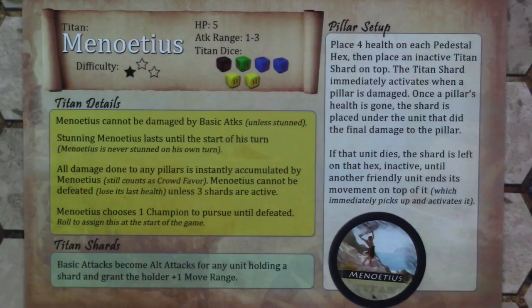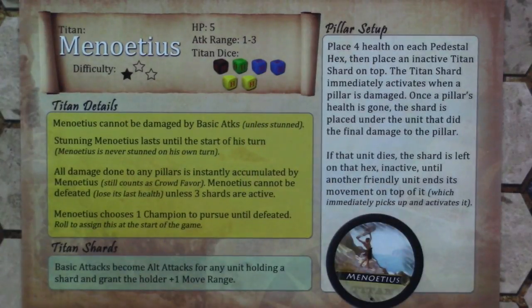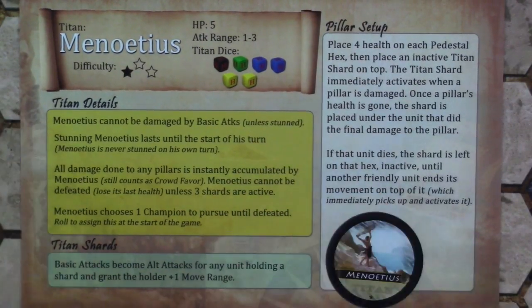We're going to challenge a Titan. I'm going to go with the easy one, Minoetis — he still puts up a pretty good fight. He has his HP, his attack range, and the dice he needs listed at the top of his card. There's a card for each Titan with very specific setup instructions. We know he can't be damaged by basic attacks. Most gladiators have alternate attacks or abilities, so we'll need to keep that in mind. If we stun Minoetis, he's not actually stunned through his turn, but stunning him allows you to do damage with a basic attack.